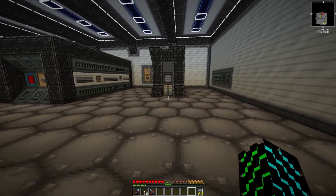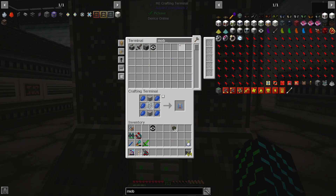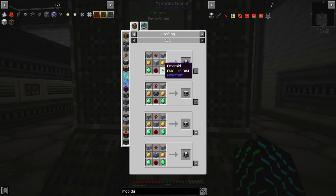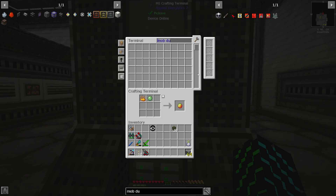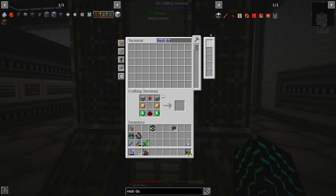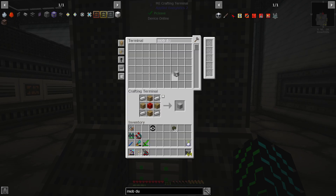Let's grab ourselves a mob duplicator — I think we have to make one. We're going to need some emerald, magma cream, machine casing, and nether warts. We don't have magma cream but we can make it. We're also missing just the casing, so we make one of these guys.